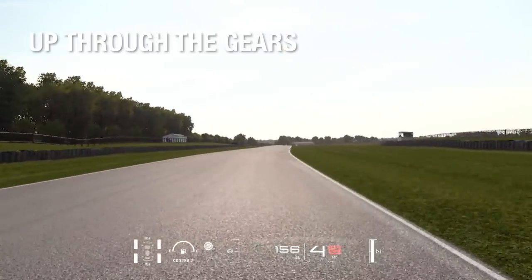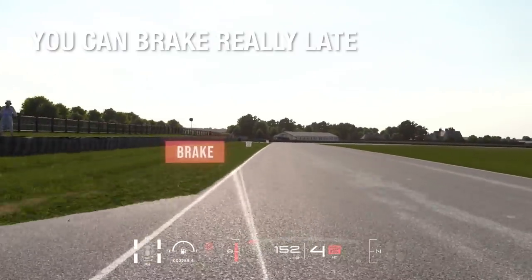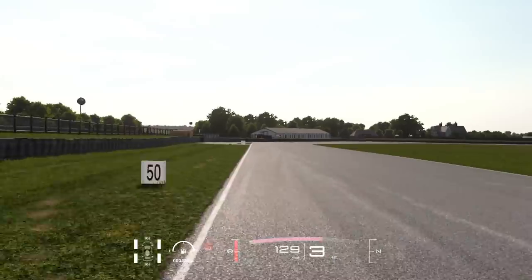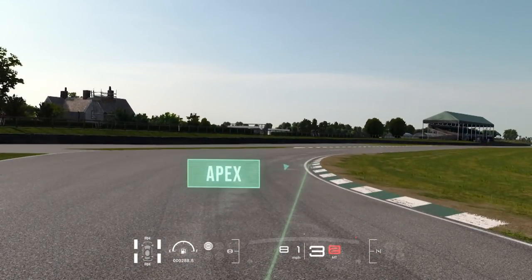Up through the gears on this back straight, approaching nearly 170 miles an hour. You can brake really late into this corner because the apex is actually this little bit of kerb on the right, and not the initial bit of grass you see when you first turn in.